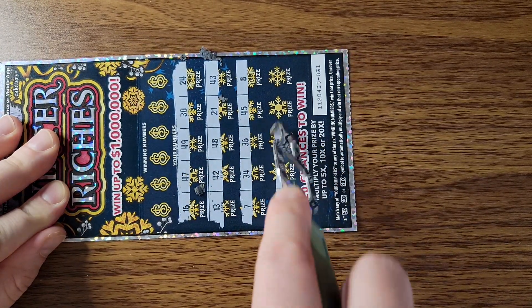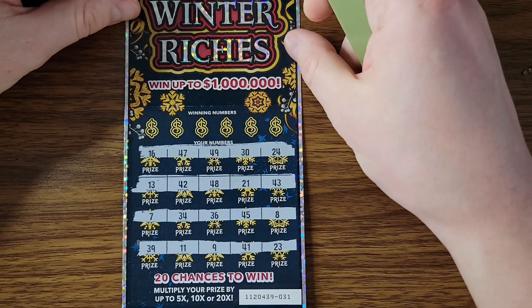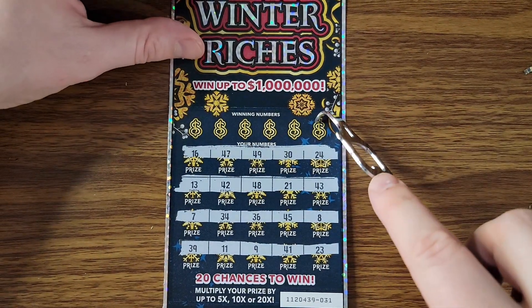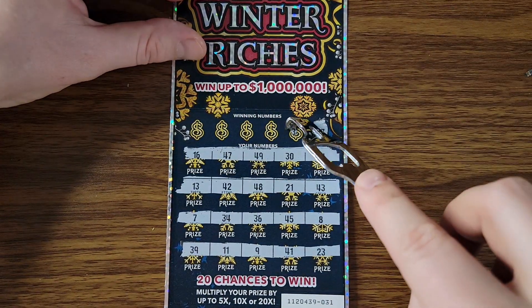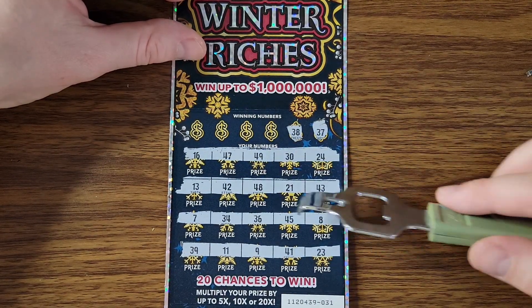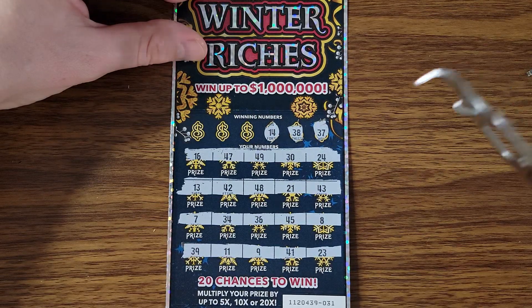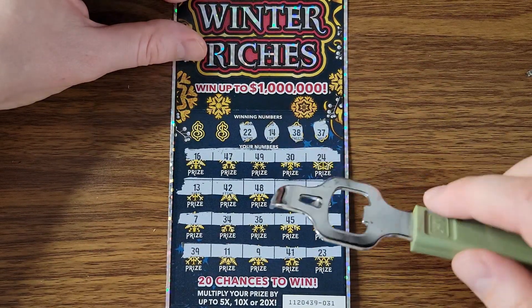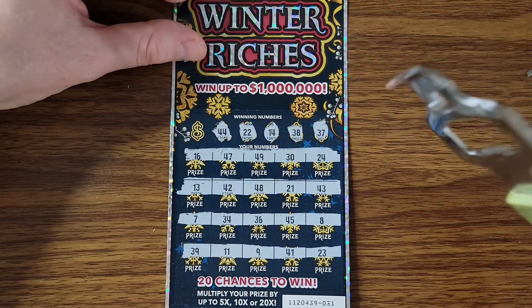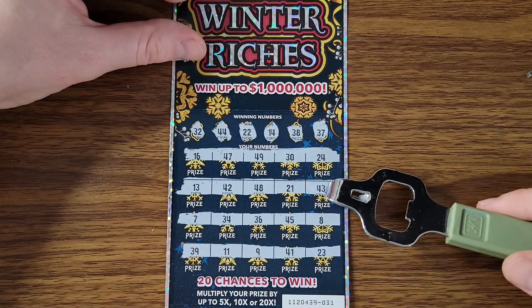I'm not seeing anything yet — not on this ticket. 37, one off. 47, 37, 38, one off. 14, nope. 22 — I never get 22 when I need it, but it's always there. Same with the 44 — always pesky 44. And a 32. Nada. All right, let's try the next one.